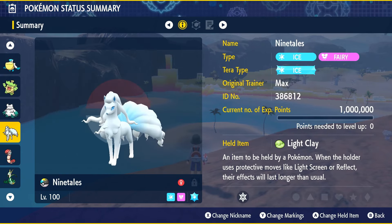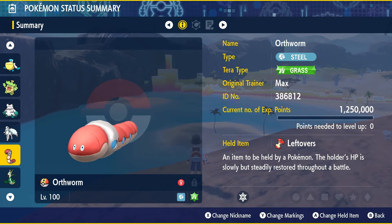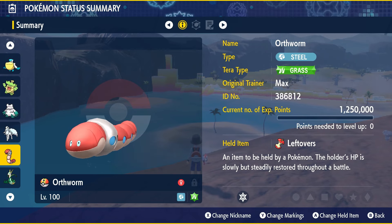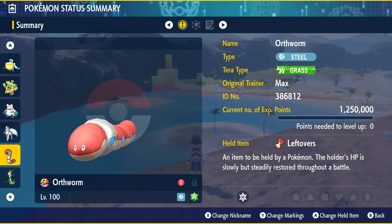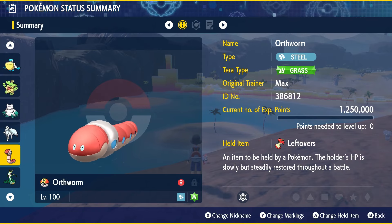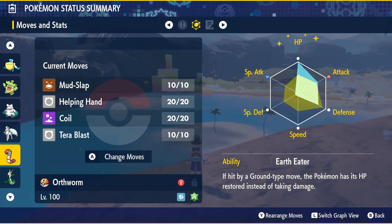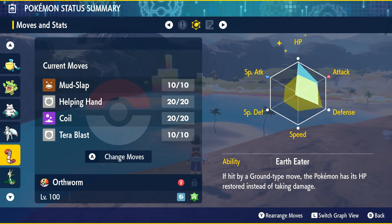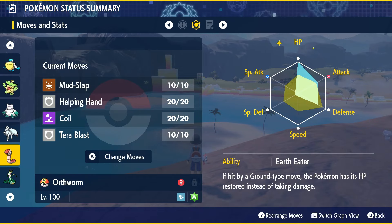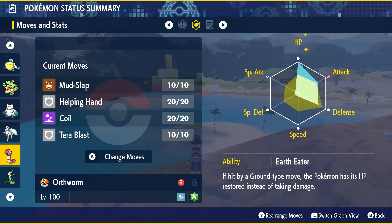Moving on to our next Pokémon — stepping out of the weather formats. We've got Orthworm. The moment I saw Torterra, I immediately thought of Orthworm as a counter. I don't know if it's going to be incredible, but I think it's going to be a fun one — I'm going to try it out. Orthworm, of course, is a Steel-type Pokémon. Give it the Tera type of Grass and the Leftovers held item. What makes Orthworm interesting is its ability Earth Eater — it means this Pokémon is healed by Ground-type moves, which is primarily what Torterra is probably going to be using as a Tera Ground type.